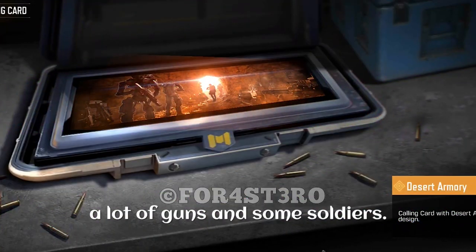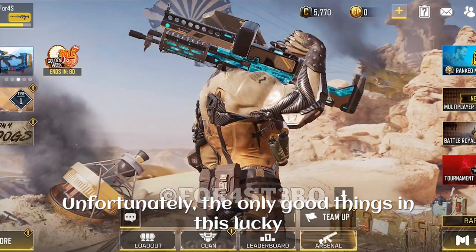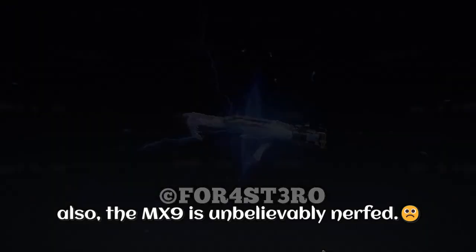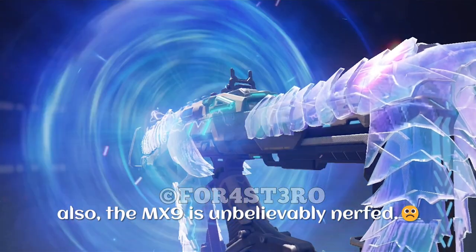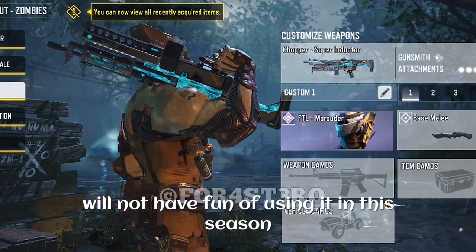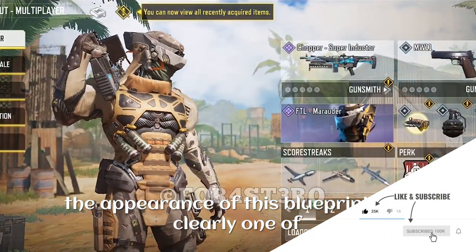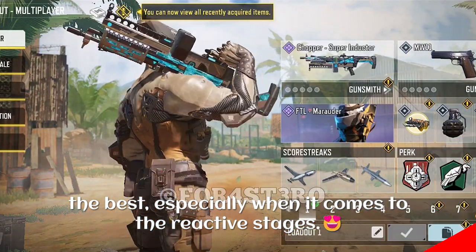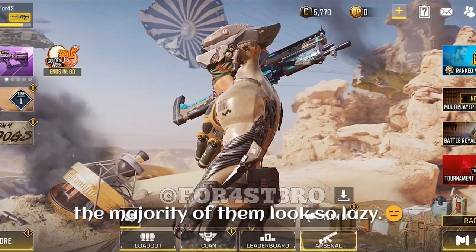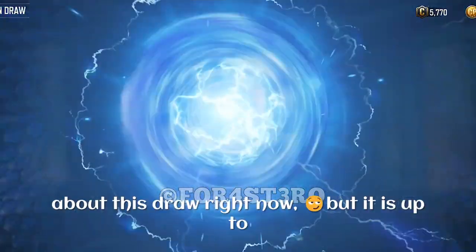If you like vibrant vehicle skins, you will probably like the ATV. The calling card shows a desert armory, possibly located inside a cave, with lots of guns and some soldiers. So is it worth buying this lucky draw? Unfortunately, the only good items are the FTL Marauder skin and the MX9 Exostatic. But the MX9 is unbelievably nerfed and pretty much useless this season, so even if you buy it you won't have much fun using it. When it comes to appearance, the blueprint is clearly one of the best — especially the reactive stages. The rest of the epic items are below average.